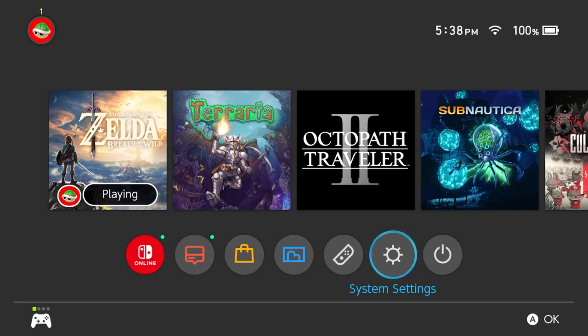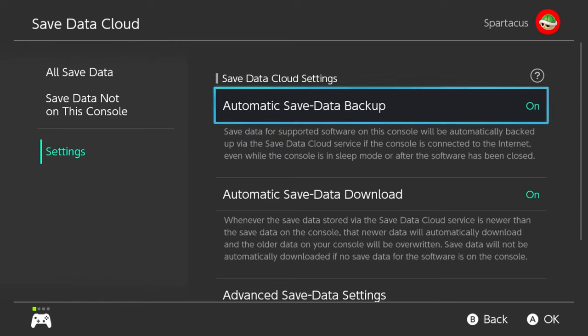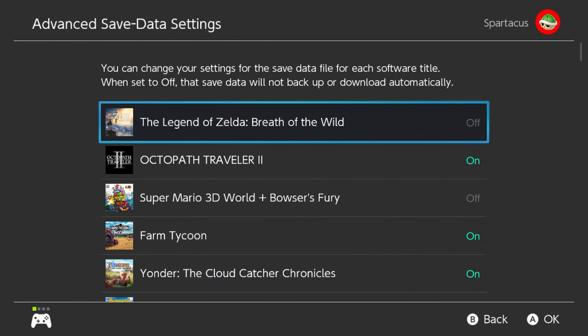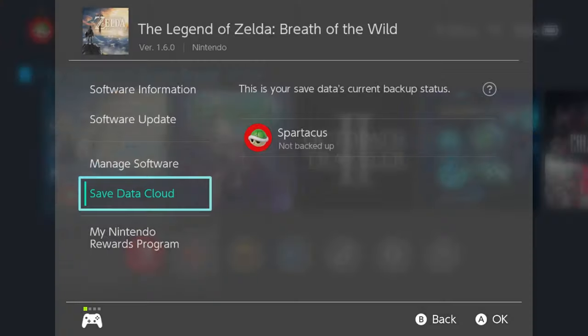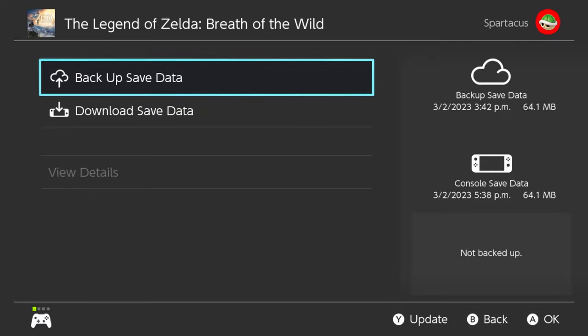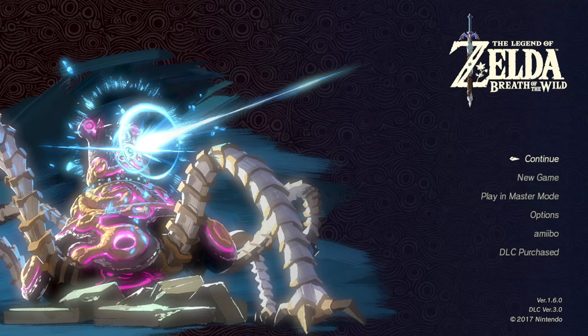First, I strongly suggest that you have a Nintendo Online Membership — the one that's like $20 American a year or $25 Canadian a year. Go to System Settings, then Data Management, scroll down to Save Data Cloud, then Settings. I have mine for Automatic Backup on and Download on, but go down to Advanced Save Data Settings and make sure you turn off — as you can see, it's grayed out — The Legend of Zelda Breath of the Wild. Turn that off so that when you back it up, hit Options, Saved Data Cloud, and then select Backup Save Data. Do that before you even begin. Very crucial.